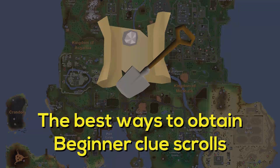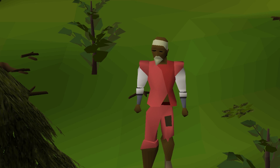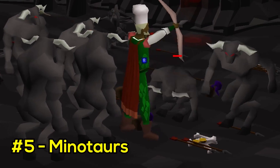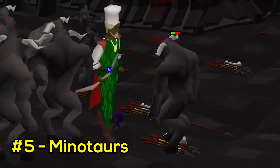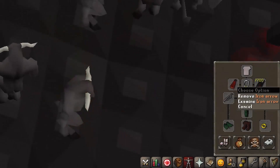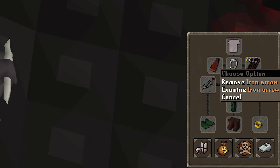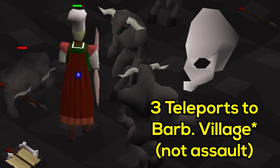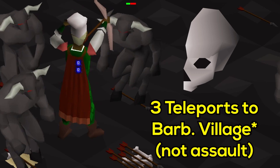The best ways to obtain a beginner clue scroll. There are about a hundred ways to obtain beginner clue scrolls in free to play, so let me give you the top 5. Number 5: Minotaurs. You'll find Minotaurs on the first level of the Stronghold of Security. These low level creatures have a clue scroll drop rate of 1 in 60, but offer more than just clues — they drop so many iron arrows you can train range there without buying ammunition. They also drop Skull Pieces, which provide untradeable teleports to Barbarian Assault.